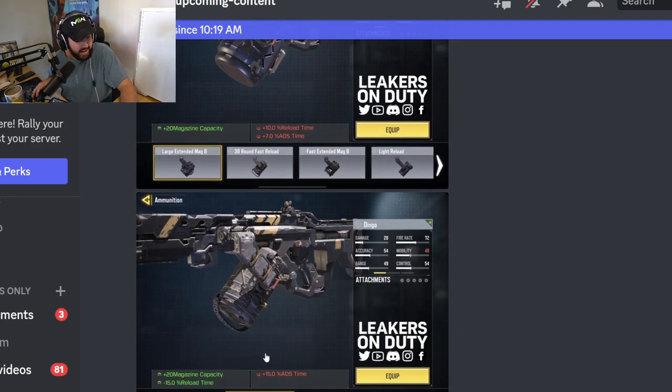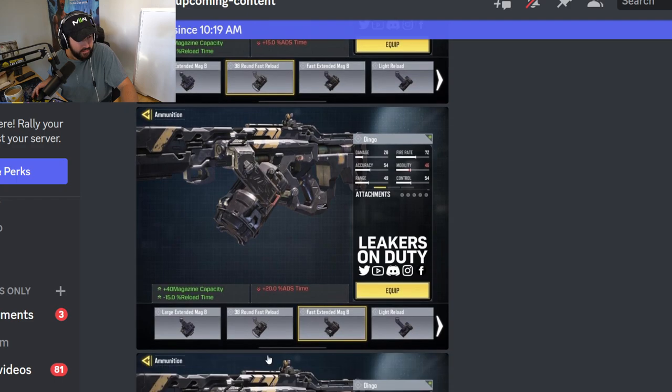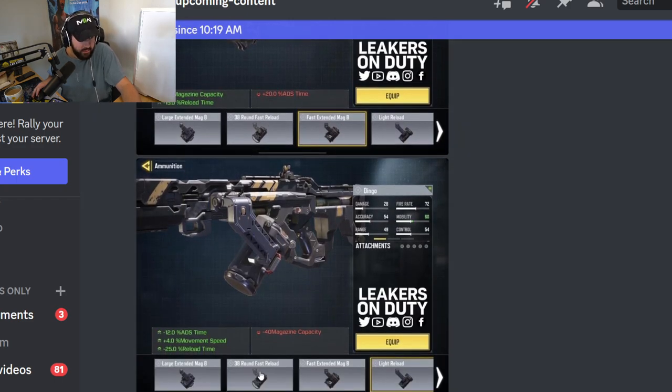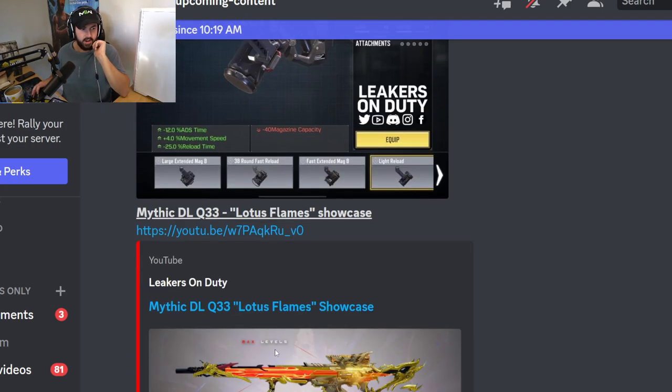You've also got a fast reload option. Obviously that's not gonna give you mobility, so if one of these gives you mobility... the light reload is minus 40 rounds. Wait, isn't the base 80? So the other ones are 38-round fast reload — this essentially turns it into an AR, basically. Well, that's very interesting as well.